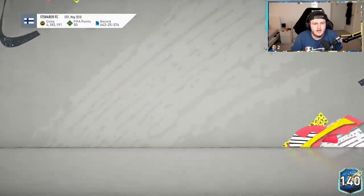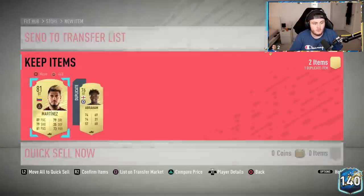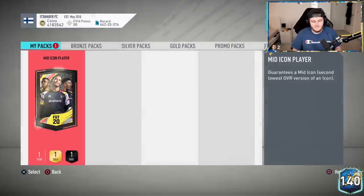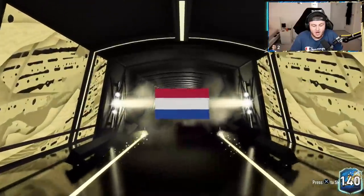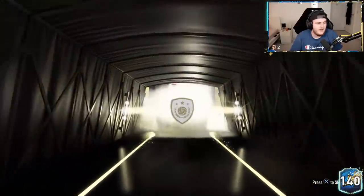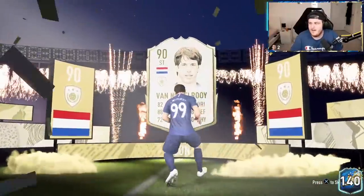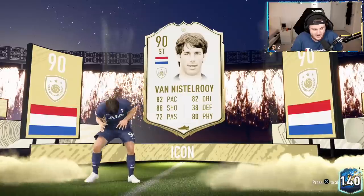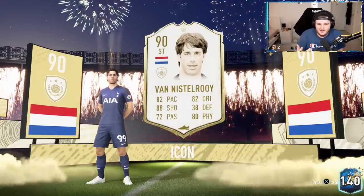We've done the mid-icon now. Based on the Hakimi we got and the Modric as well, we threw them into the mid-icon - we didn't even spend a penny on this, we just used players in our club, which is nice. Hopefully we can get something good. We actually got Cruyff in our last one so we might be on a good roll. R9, Zidane - both would be incredible, really the only ones we're looking for. Dutch - if this is a Duke-Pullet I'm done. Thank God - I'd rather have a Ruud van Nistelrooy than a Duke-Pullet. Same rating, so we'll take it. Rating-wise it's not bad, but it is bad.